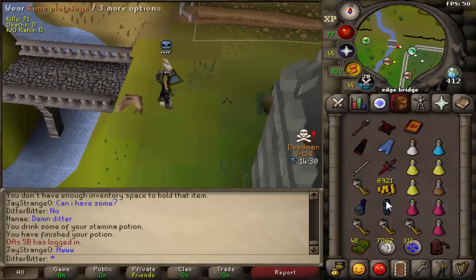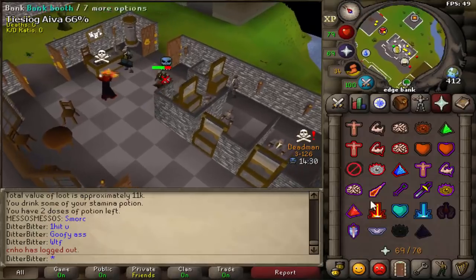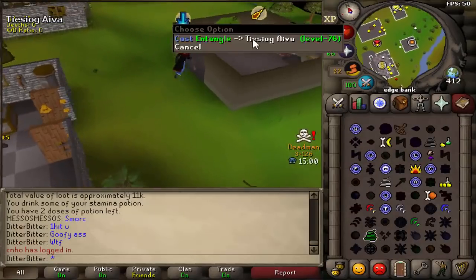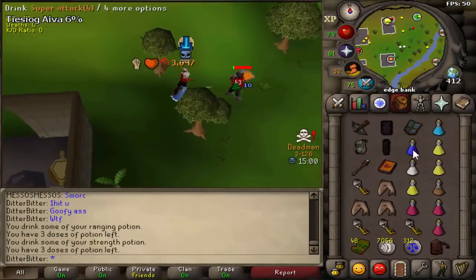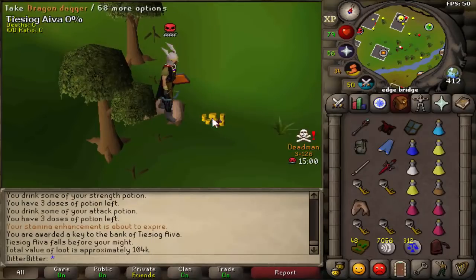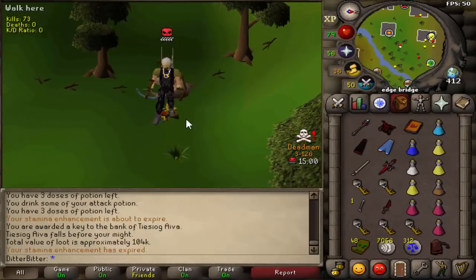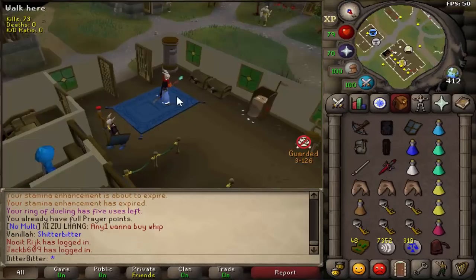We got the rune plate legs, rune full helm, 6k cash. I don't know why this level 76 is banking here with black dragonhide. Can I catch a freeze? There's the freeze — a 43 and he's already smited. VLS — he's just got absolutely annihilated. Five keys now. He had a DDS at the top. Pick up the rest of the adamant bolts — we're right next to the bank anyway. Good fight, Mr. Black Dragonhide man. Five keys could be good.